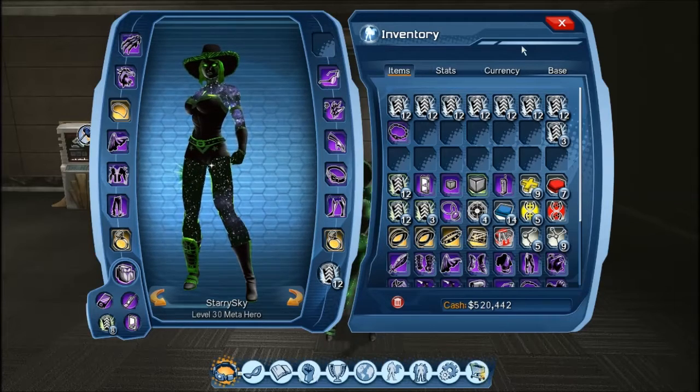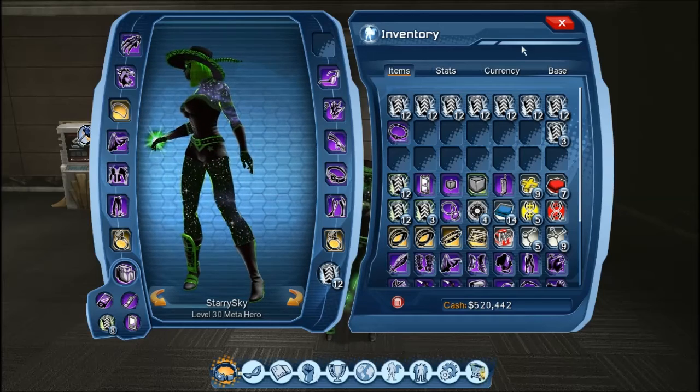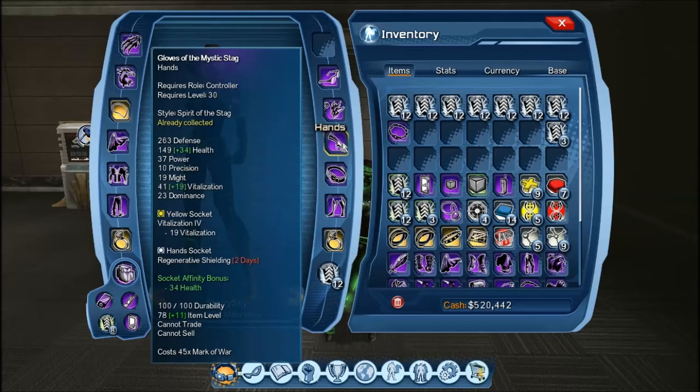while still getting our affinities. In total there are four yellow, two red and two blue sockets. Our primary socket colour for controller is the yellow. For the yellow sockets, which is your hands, waist, feet and back — they're all yellow.